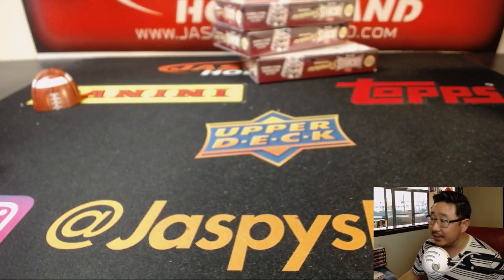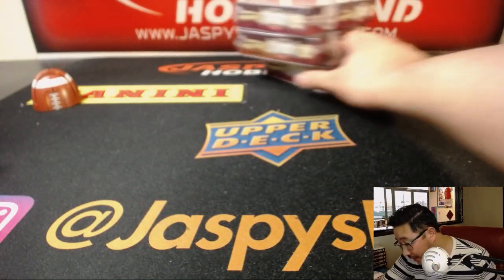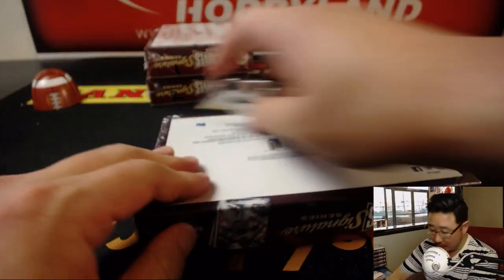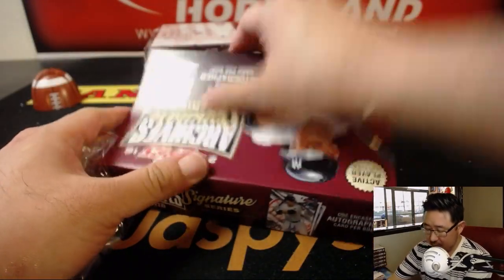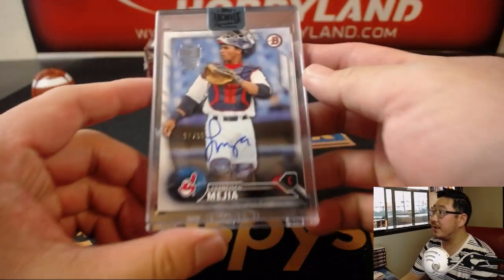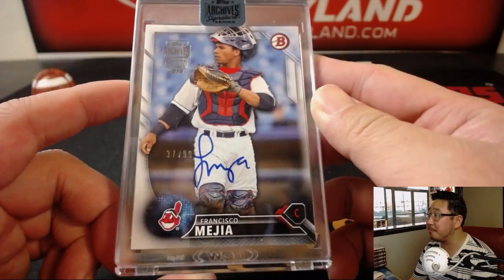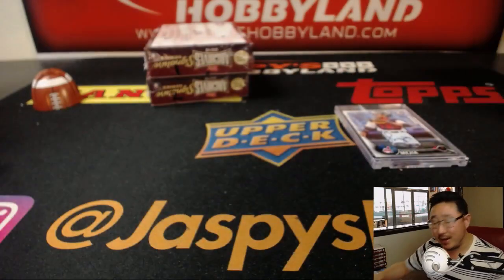Next is Mark with box six. We've got Francisco Mejia, 37 out of 99 — the up-and-coming catching prospect for the Indians.